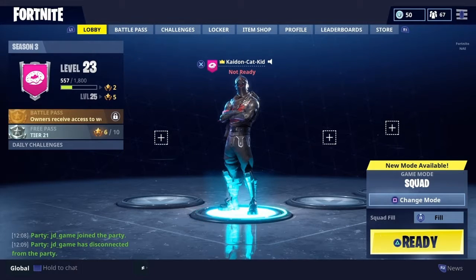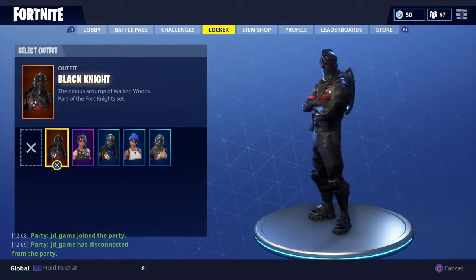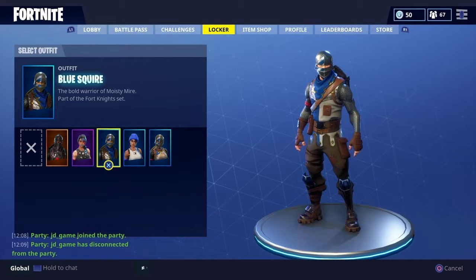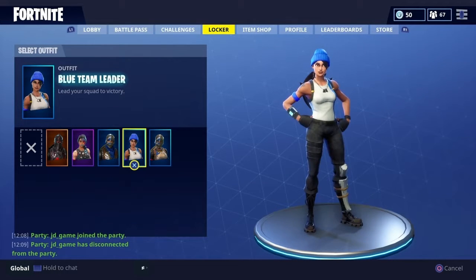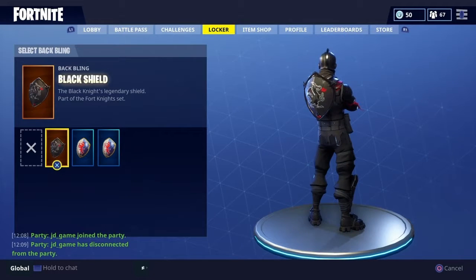Today I'm going to be showing you all the stuff I own in Fortnite Battle Royale. First off we have the Black Knights, the Sparkle Specialist, Blue Squire, Blue Team Reader, and the Royal Knights. That's it for the skins.